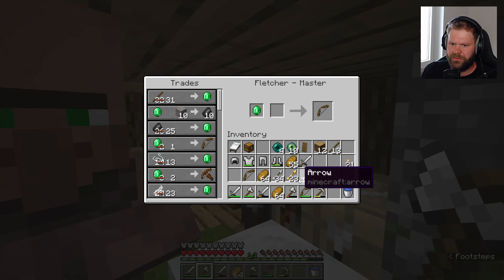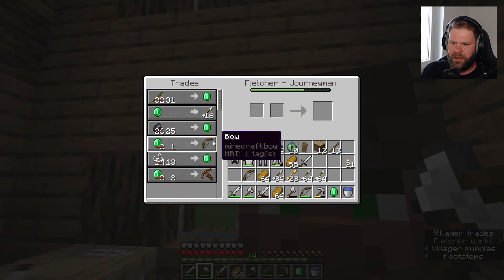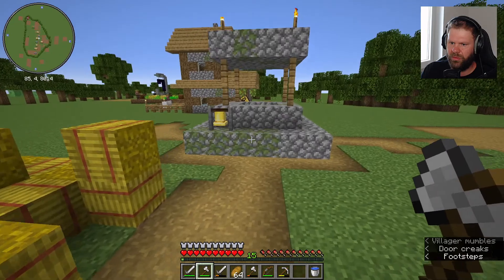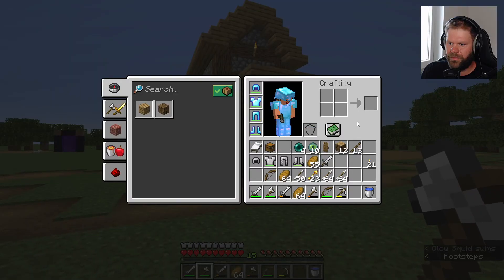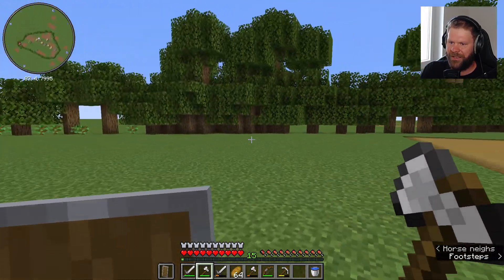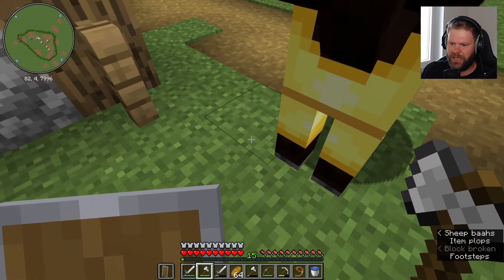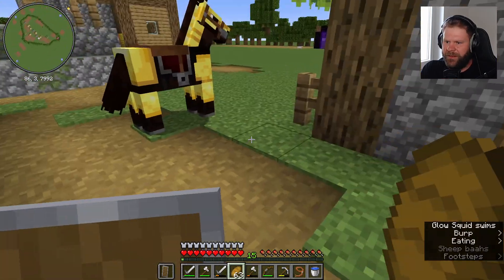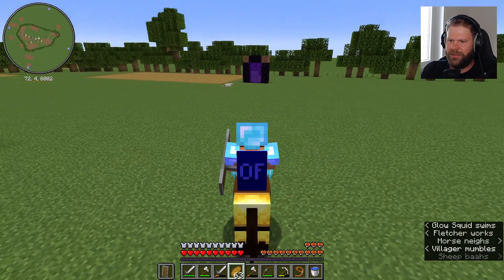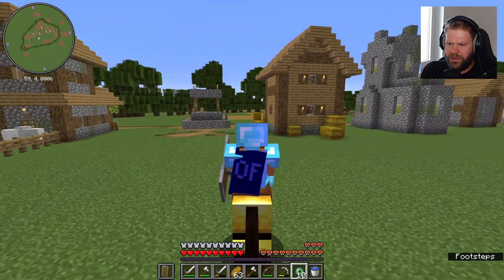So schnell gehen die auch nicht kaputt. Wir nehmen noch 16 Pfeile mit und kriegen direkt noch ein Level geschenkt. Ästhetisch haben wir hier was gemacht - eben gerade. Und eine schöne Baummauer. Es wird interessant. Wir wollen mal schauen, wo das Stronghold sich befindet. Vielleicht machen wir das mit F5, ob man dann besser sehen kann, wo das Äugelein hinfällt.